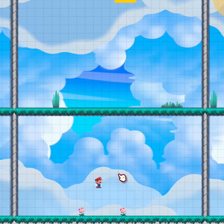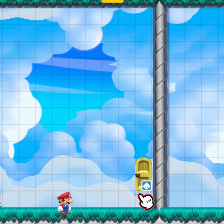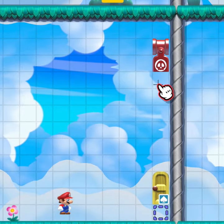Make a scroll-stopped room. Add an exit door one block above the ground and place a blue dotted line block underneath. Place a red bullet blaster in the top right corner with a ground block underneath it.